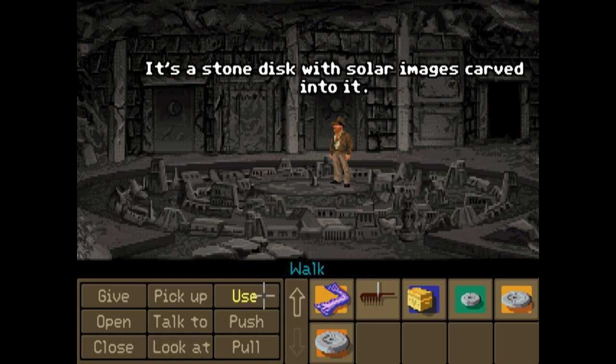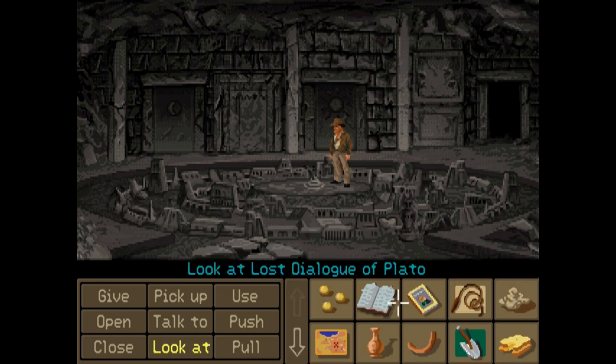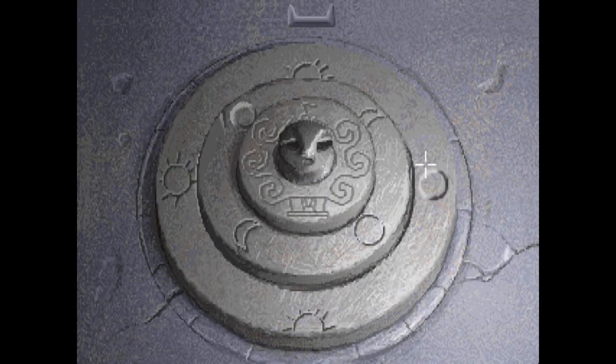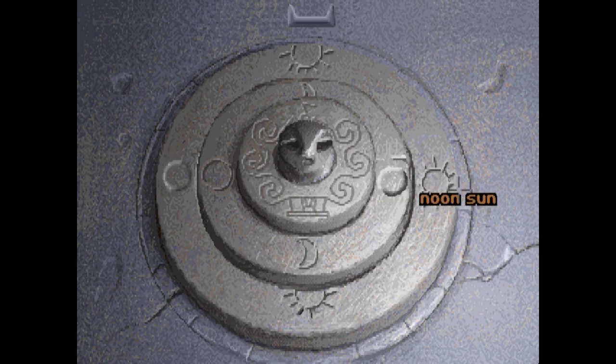There we are — it's a stone disk with solar images carved into it. Put these back on. You'd think that this opposite nonsense, this contrary nonsense, would not be too difficult. So if we go... rising sun, full moon in darkness, western sea. So we then, presumably, want it to be so that none of these are right with regard to anything below them.